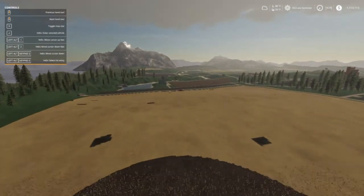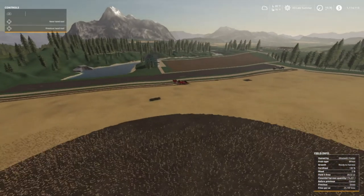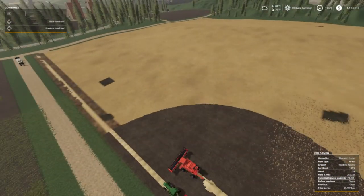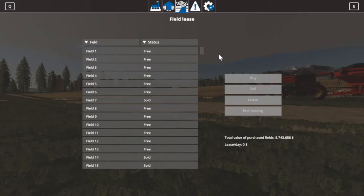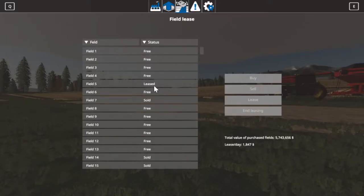To be fair about it, I'm going to turn around and lease this so we can get the crop off of it and everything be fair. We're going to go back to the Global Company - that's G - field 5, we're going to lease it. Field 5 for $18,471 - lease tag, I don't know what that means, but we're leasing it. You can see it says lease. So we have to pay $18,471 each day for it.